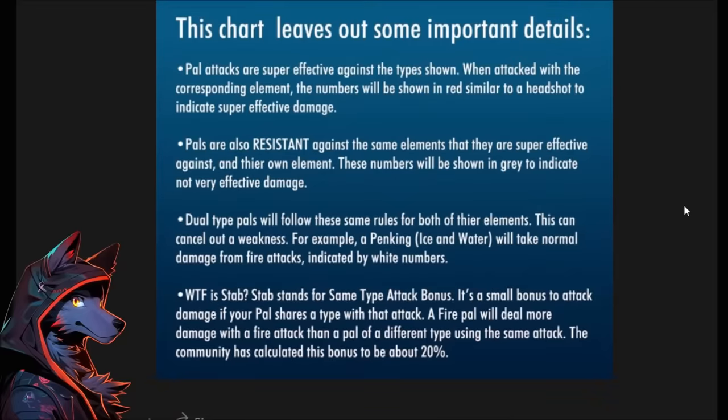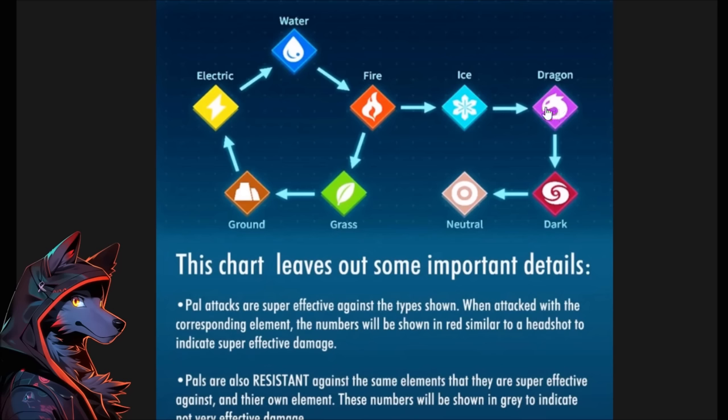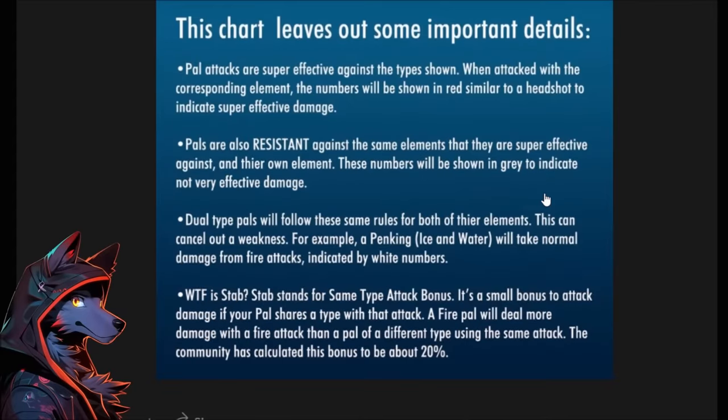Pals are also resistant to the same elements that they're super effective against, and their own element. These numbers will be shown in gray to indicate not very effective damage. Not very effective damage exists in Palworld — it's just like the reverse of the thing for its own typing. Fire is OP; it's the only one that hits two types. But everything else has resistances too.